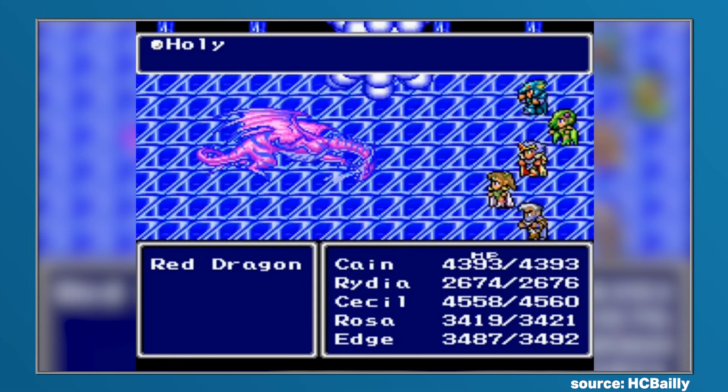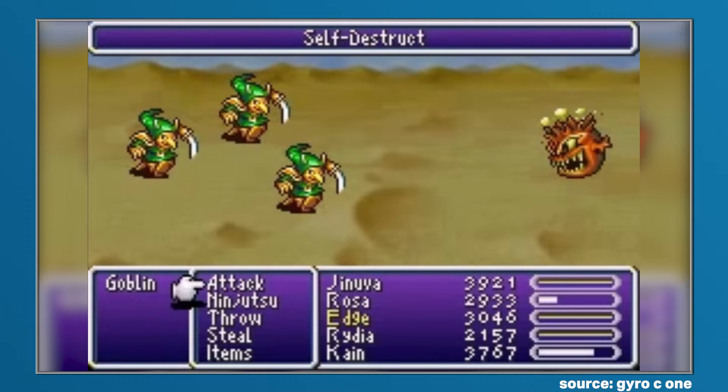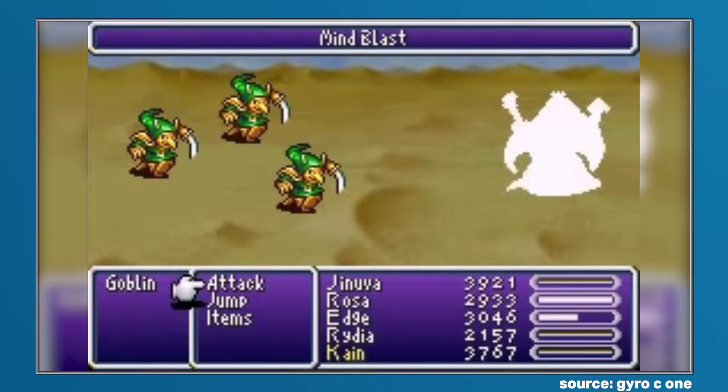Not fun, but the reward is at least worth it. We'd also like to give a shoutout to Rydia's Hidden Summons. They aren't quite as mean to acquire as farming the Pink Tail due to multiple enemies housing the required drops and them appearing with much higher frequency, but the drop rates for the Goblin, Bomb, Mind Flayer and Cockatry summons are still ridiculously low, and unless you're a completionist, probably not worth the effort based on what they actually offer you in combat.